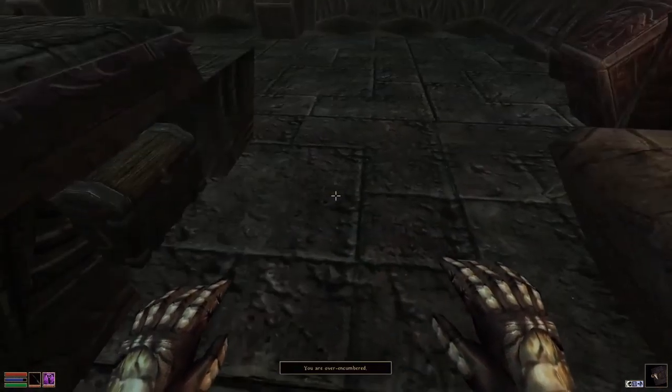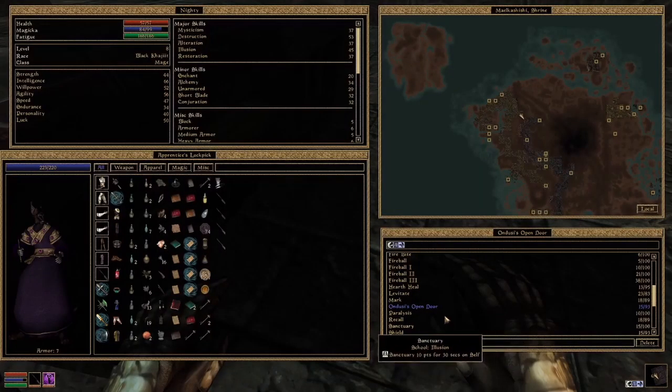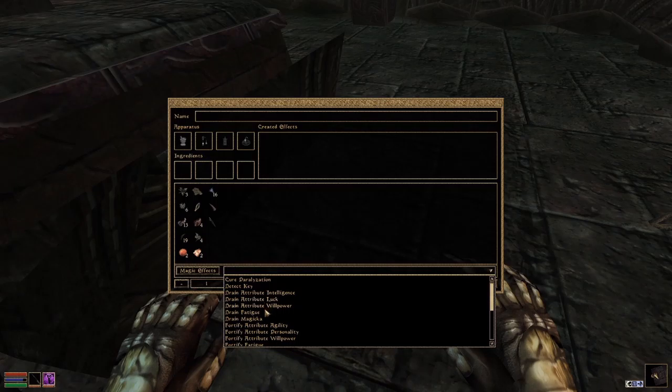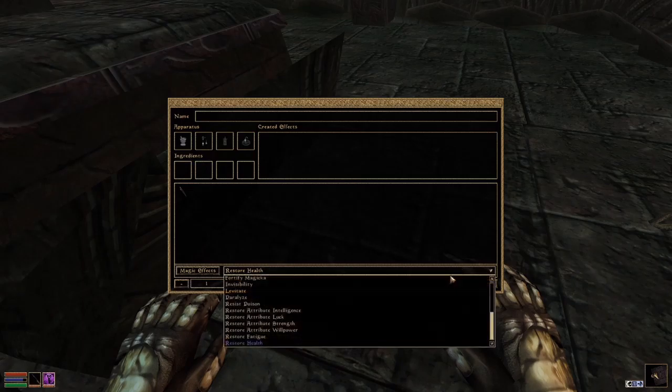I hope you did enjoy story time. We'll move on with the episode. There is a locked chest — let us try honing our lockpicking skills. Oh, that one's too complex. This means we need to resort to magic — that would be Ondusi's Open Door, I guess. There we go. Unlocked.